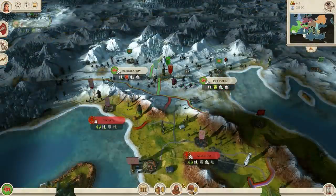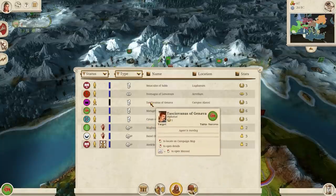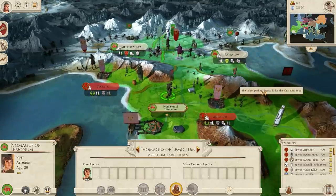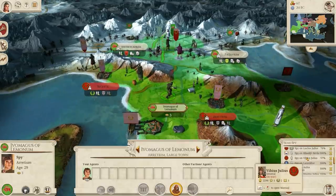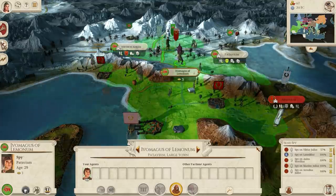Merchants, diplomats, spies — I've got a lot of agents out in the field. Some of the new features make it really easy to keep up with who everyone is and where they're at. The quick list gives me a rundown of units and events for mine and other factions. I can also use this agent panel to quickly send my diplomats and spies off on missions.